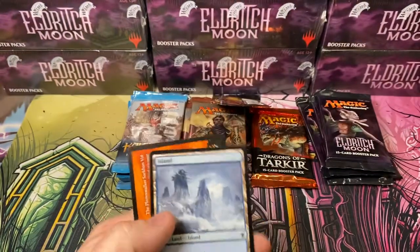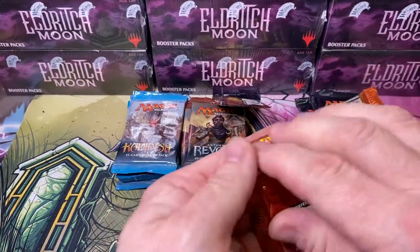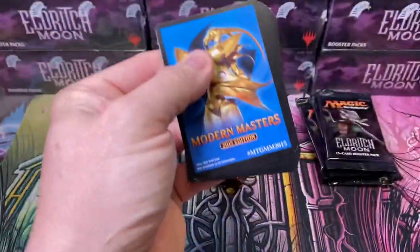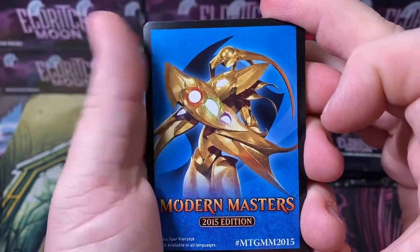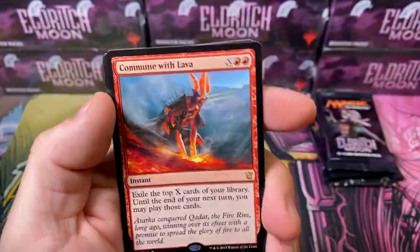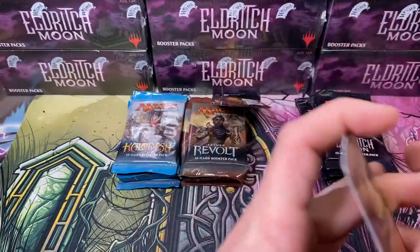We've got lots of packs to plow through here. Look at that - Modern Masters 2015. You guys remember that? The paper packs with a zipper on the back? That was a weird time. Commune with Lava. Alright, we're done there. Let's go Eldritch Moon next.